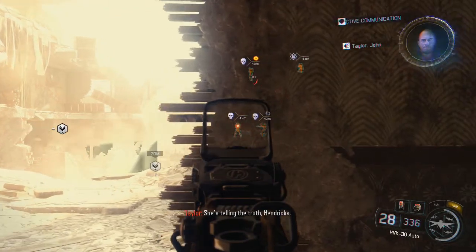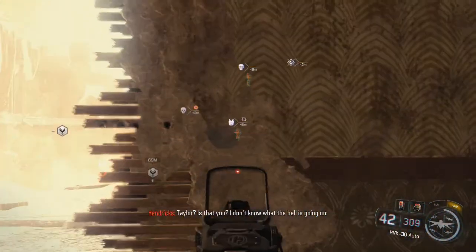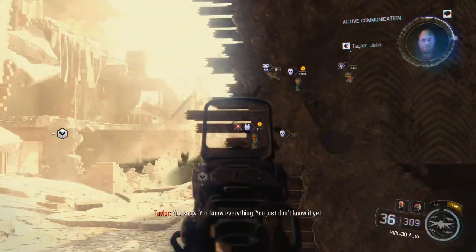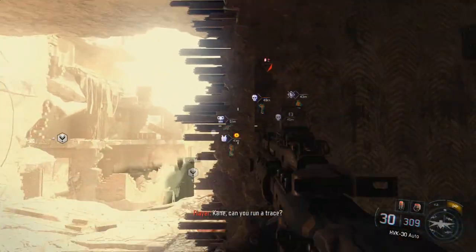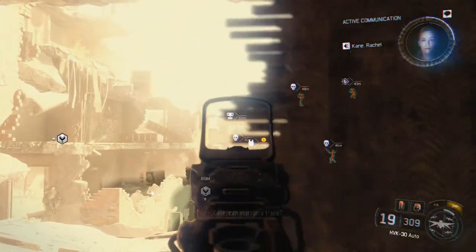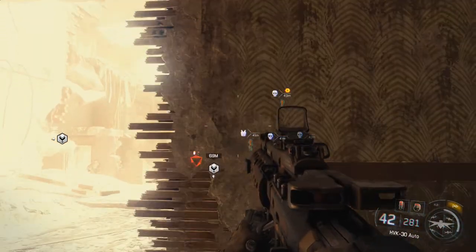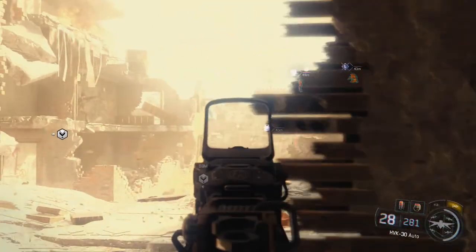This next spot is when you want to use your swarm if you have it on. There's going to be literally 50 enemies from here up until the next area. They're all human, so you want to take them out with the fire swarm if you can. If you can't, then just do what I'm doing - peek around the corner and pick them off. They don't spawn back, so once you take them out, be careful, do it nice and slow, and once they're all done, move along.